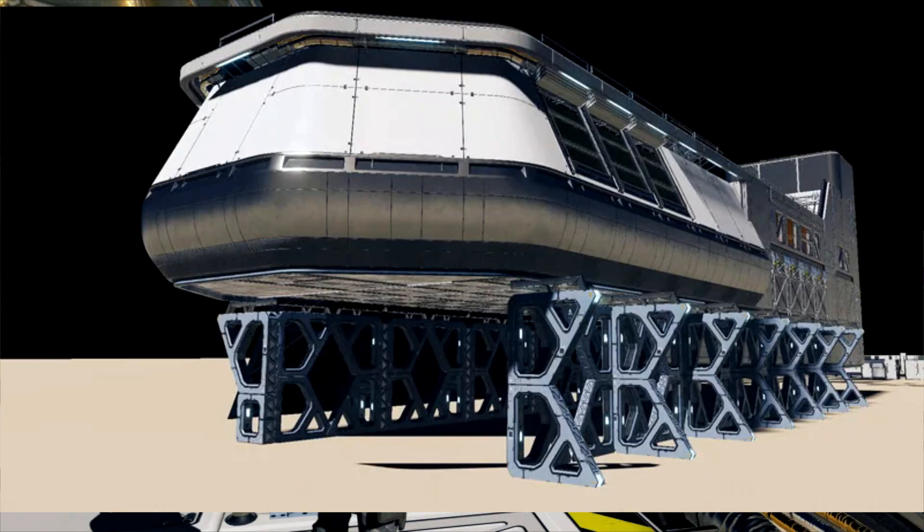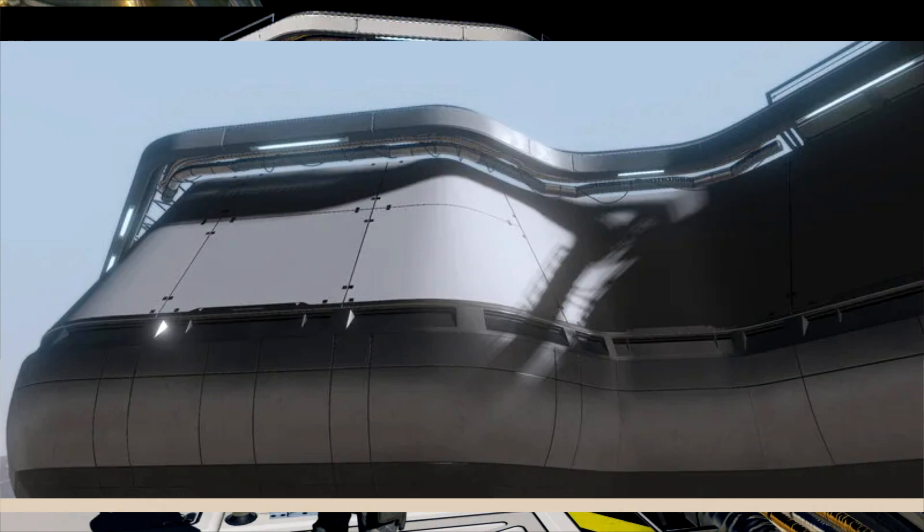Then we have this one — some sort of stilted base risen up on stilts. I'm curious if this is some sort of makeshift garage for a vehicle that you can park there. We'll have to wait and see. And we have a closer zoom-in picture. This is interesting to me because I feel like they're showing off ray tracing technology here — the reflections are very good looking, very sharp.